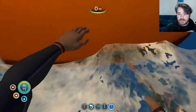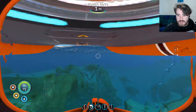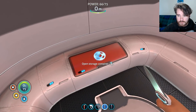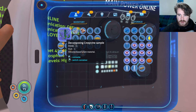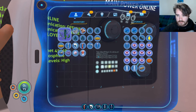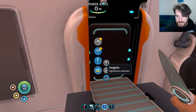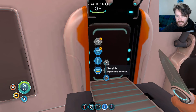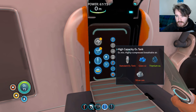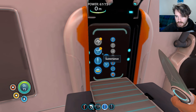Hey guys, welcome back to Subnautica. We made a lot of progress on our last episode. I'm pretty sure we almost caught up to where I was on the other hour and a half that I had played. The only thing I had there that I no longer have is the Sea Glide. I think I had the Sea Glide and I did actually have the high capacity oxygen tank as well. But once we get a silver piece, we should be able to get that.